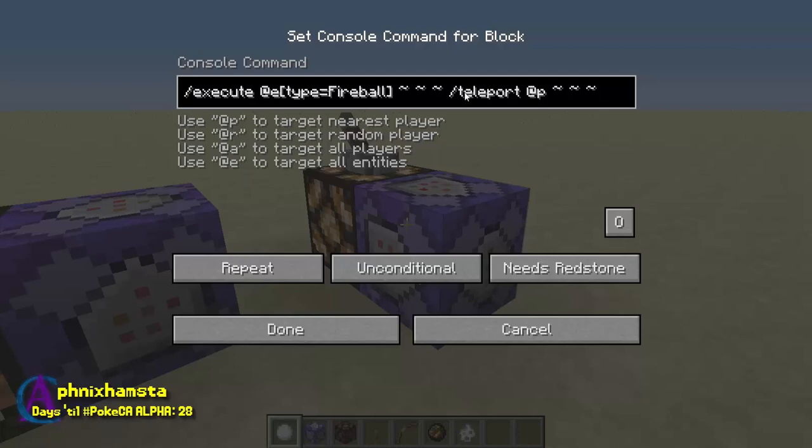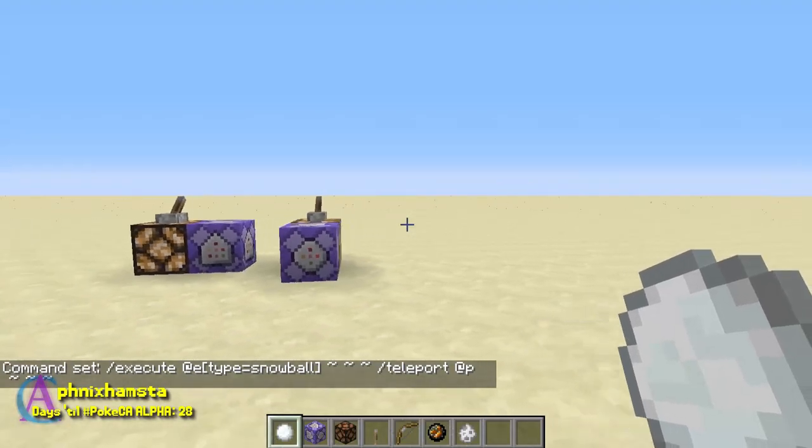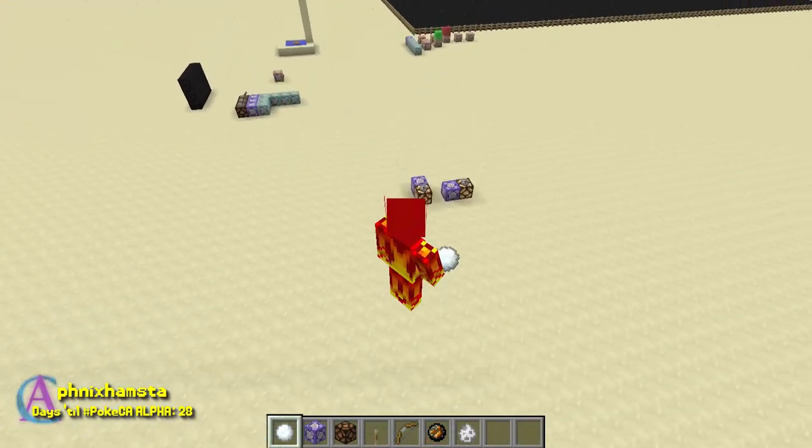First of all, I want to get rid of fireball. I tried this out with fireballs and I may just go back to it, but let's change this back to snowball. The reason why fireball won't work is probably going to be explained to you right now. So as soon as I throw the snowball, I'm basically going to travel with the snowball. How cool is that?